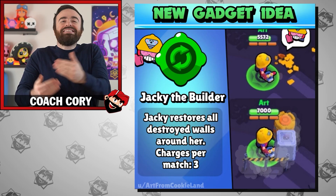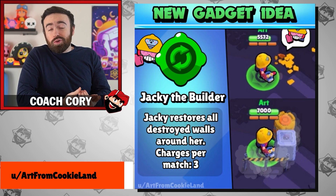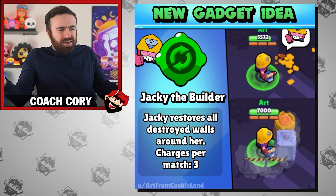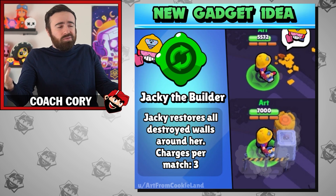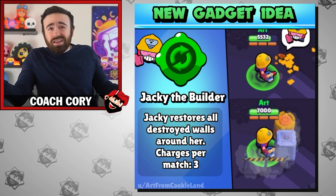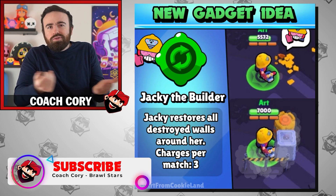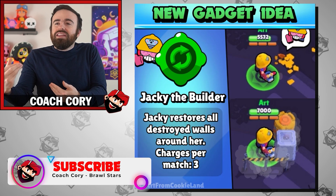Move over Bob the Builder — it's Jackie the Builder. Jackie's gadget restores nearby broken walls. Jackie is a Brawler who can attack through walls, so to speak, and she really thrives with walls. You really don't want them broken down. She wants to approach you and then you can't do anything about it. So this could be a really good one for her, and it also just sounds really cool — being able to build up walls. We don't really have anything like that in Brawl Stars.